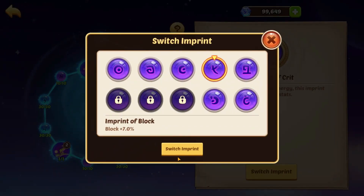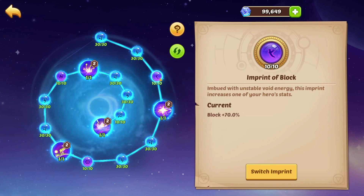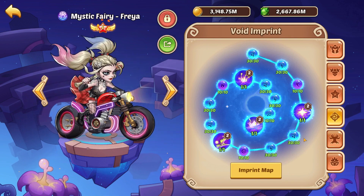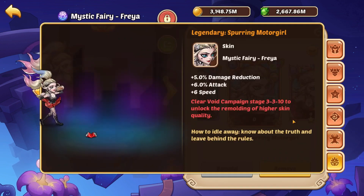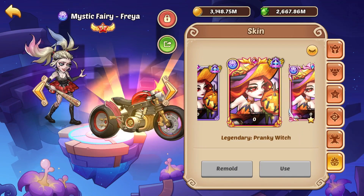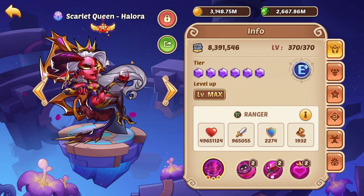For switches on your support hero, you want things like block, control immunity, and armor — this will help the hero survive longer and keep providing support for your team. For skins on support heroes, control immunity and defensive skins are ideal — HP or control immunity for defensive, attack or crit damage for aggressive depending on the hero's role.